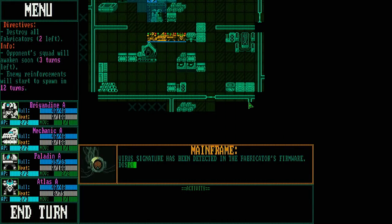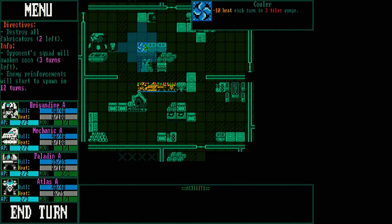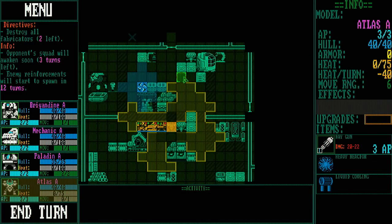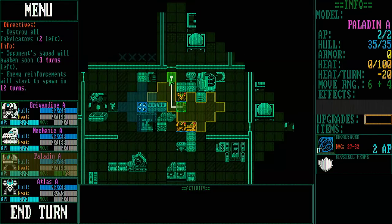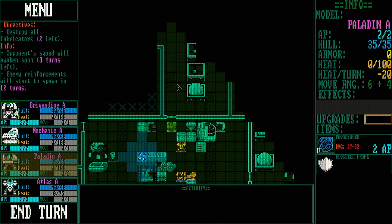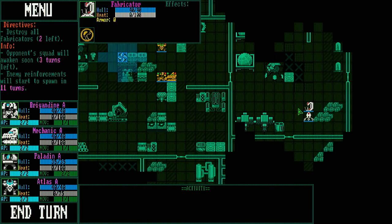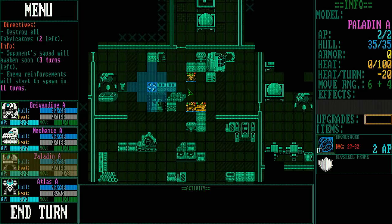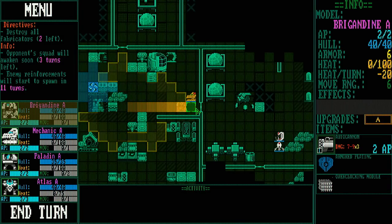I want this Razor, so we're doing the destroy-fabricators mission. A virus signature has been detected in the fabricator's firmware — disposal is the only option. This thing could be really anywhere. There's a cooler tile right there — environmental effects, kind of Disgaea style, where certain tiles do things if you end on them. We're going to split people up on the buddy system to find this fabricator. I know splitting the party is a mistake, but I'm doing it anyway.